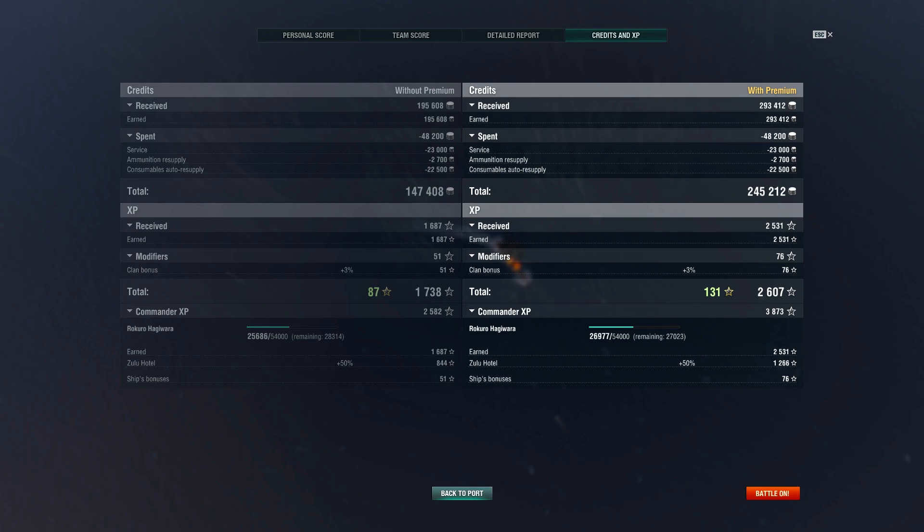Coming onto our credits and experience earned, after all additions and deductions we walked away with 245,212 silver credits and 3,873 commander experience.